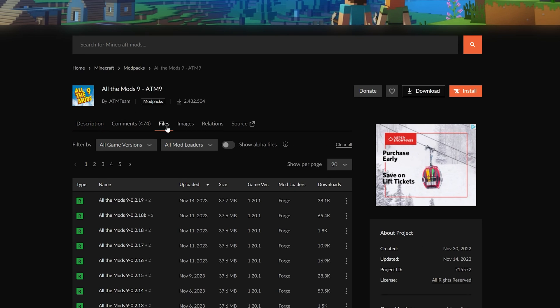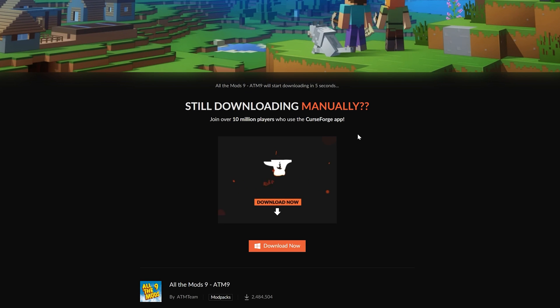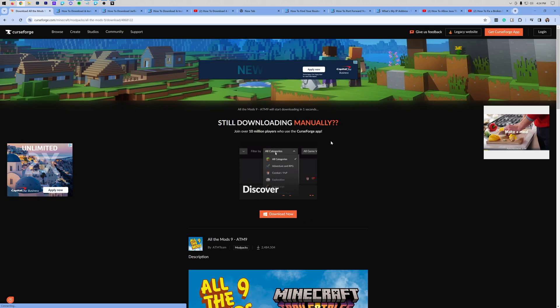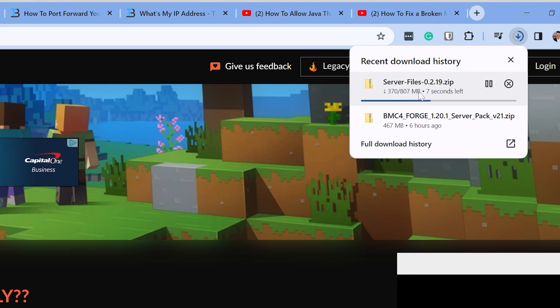Click on Files, then find the most recent version near the top and click on it. Scroll down and you'll see Additional Files — specifically the server files. Click the three dots on the right-hand side and click Download File. You are now downloading the All The Mods 9 server files. You may need to keep or save these files depending on your browser. It's quite a large file — about 800 megabytes, nearly a gig — so it'll take a minute to download.